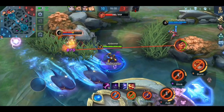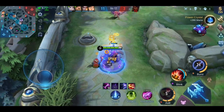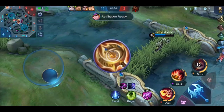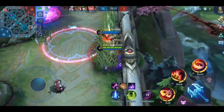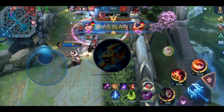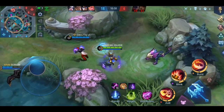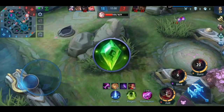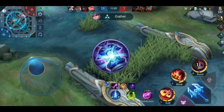For his build, I'll explain each item so you know why to use them. For boots, choose between Arcane Boots for magic penetration or Magic Shoes for cooldown reduction. As a first core item, build Clock of Destiny — you gain more HP and magic power every 20 seconds, stacking up to 12 times, and at max stacks you receive 5% extra magic power and more mana. Next is Lightning Truncheon: it gives magic power, mana, and cooldown reduction. Its passive triggers every 6 seconds, making your next skill deal additional magic damage to up to 3 nearby enemies, scaling with max mana. Holy Crystal gives a lot more magic power, and Divine Glaive gives magic power plus significant magic penetration from its passive.